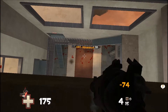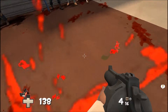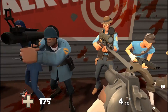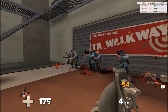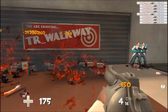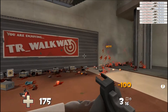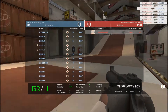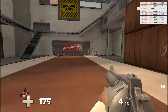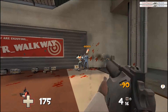And you're probably wondering, what is that grenade launcher you're holding? Well, this is just a skin. I'll leave a link in the description for TR Walkway and Evehood.